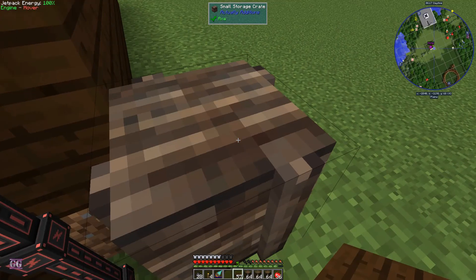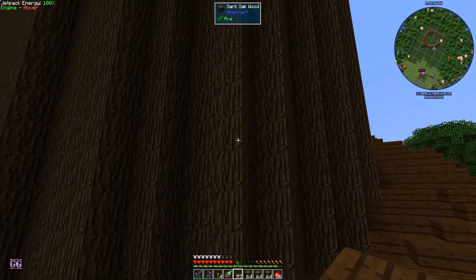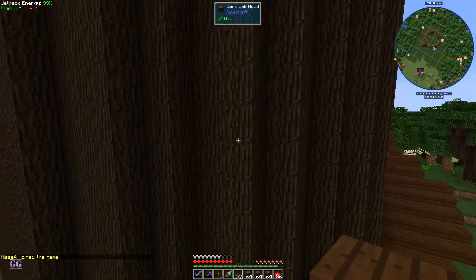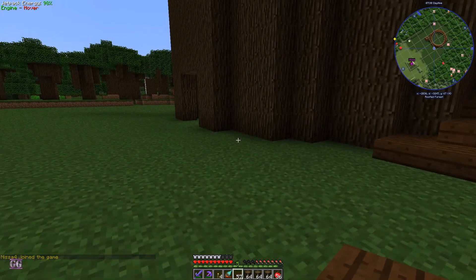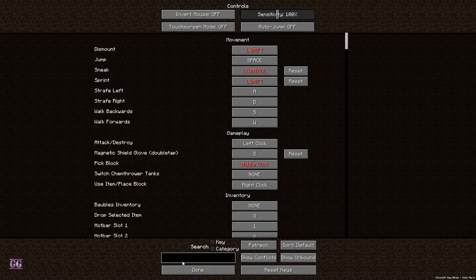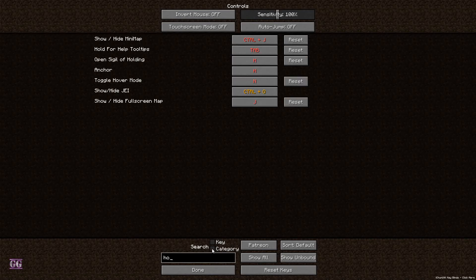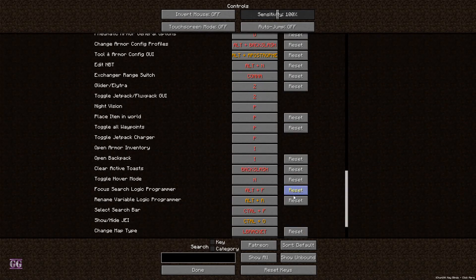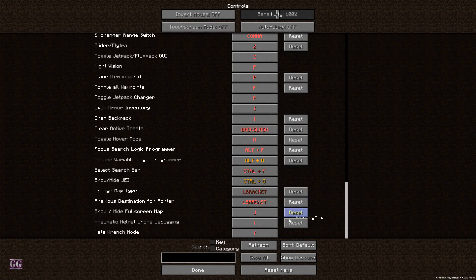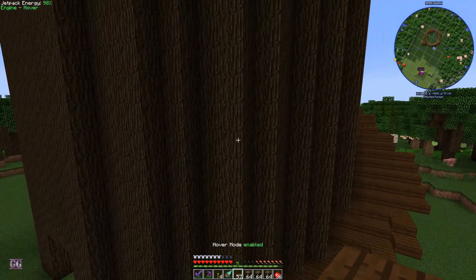Let's just take those in case. I think about here — you can press N to change the mode. Let me check options and controls for the key bind. There are so many keys in this game. Toggle hover mode — that's Simply Jetpacks. Now we go with N and we're in hover mode. We do fall a little bit but that's okay.